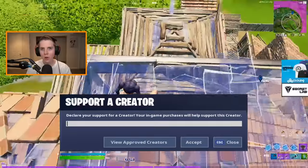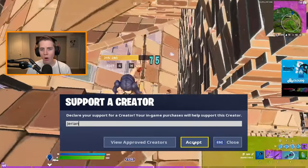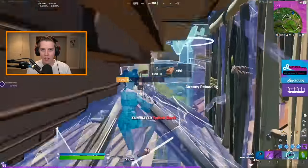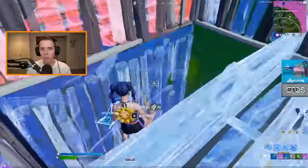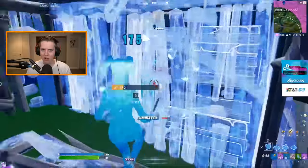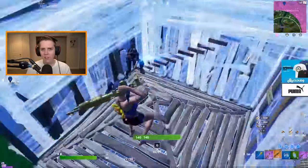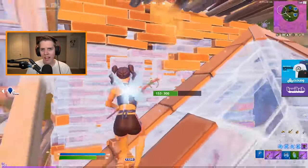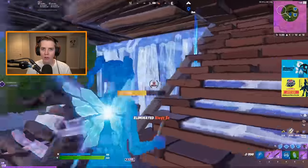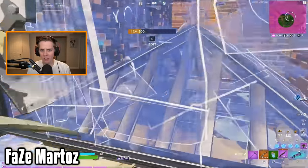Hey guys, for this video I'm going to be showing off 10 advanced tips and tricks that you need to learn in Fortnite Chapter 2 Season 7. Unlike my recent box fighting tips and tricks video, all of these techniques will not be specific to one theme — they're going to include everything from 200 IQ bait strategies to peace control tips to a secret way to find enemies hiding in cars. The format is the same: I'll show what the trick is, how it works, when you should use it, and then an in-game example from the pro player or content creator I learned it from.